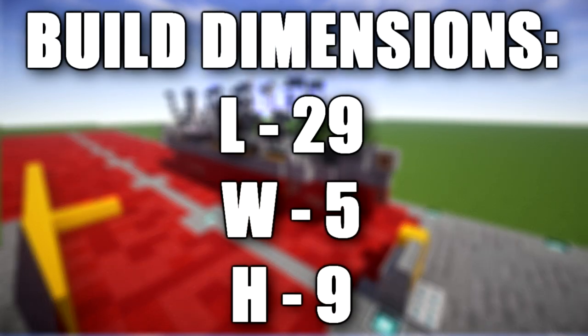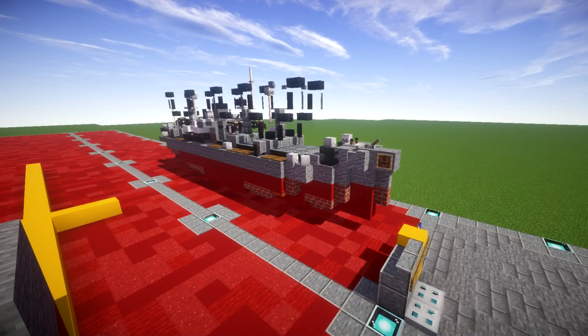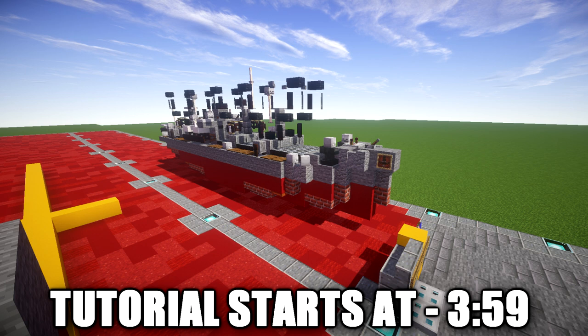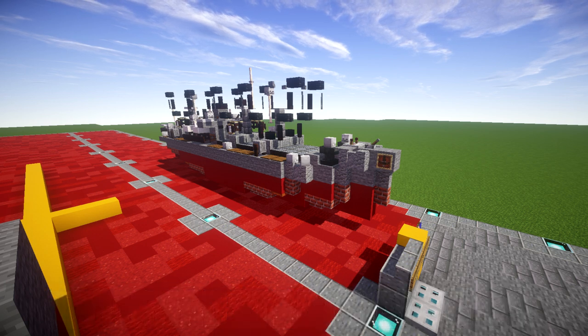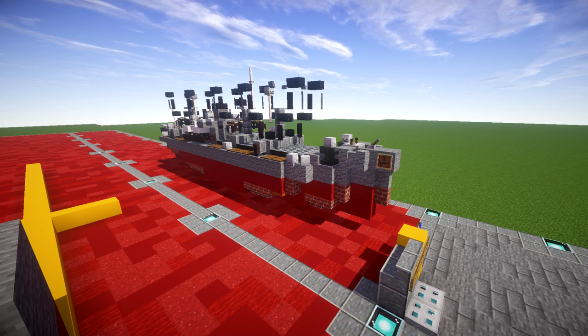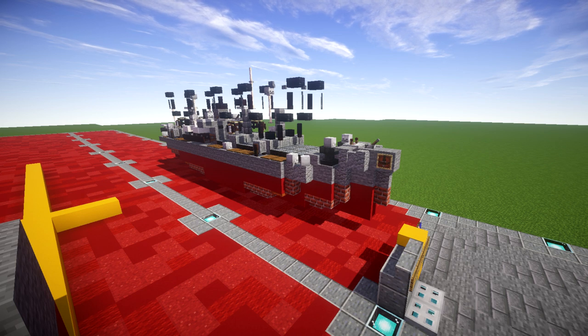In this tutorial we will be building the Liberty Ship. The Liberty Ship was a class of cargo ship built in the United States during World War 2. Though British in concept, the design was adopted by the United States for its simple low-cost construction. Mass produced on an unprecedented scale, the Liberty Ship came to symbolize U.S. wartime industrial output. The class was developed to meet British orders for transports to replace ships that had been lost. 18 American shipyards built 2,710 Liberty Ships between 1941 and 1945, averaging 3 ships every two days.